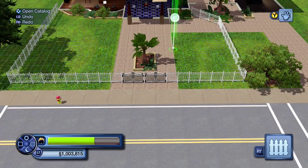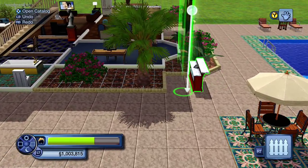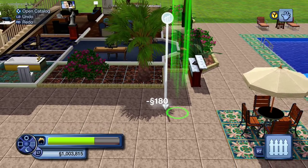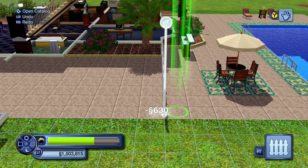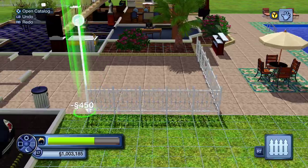So you need to press on 'create a fence', otherwise you can't see. Put your pointer where you have to start with the fence, then bring it out. You need to make sure that you leave at least one space from the edge of the lot, otherwise you can't add in your gate.